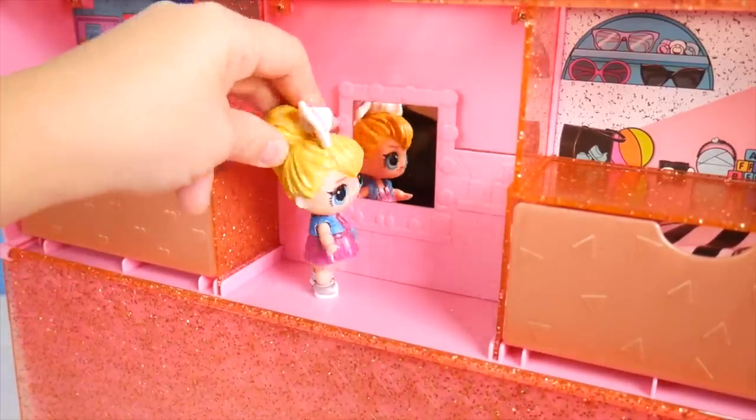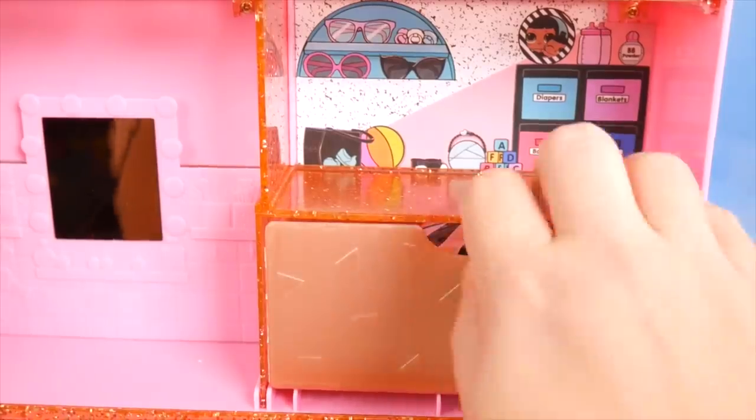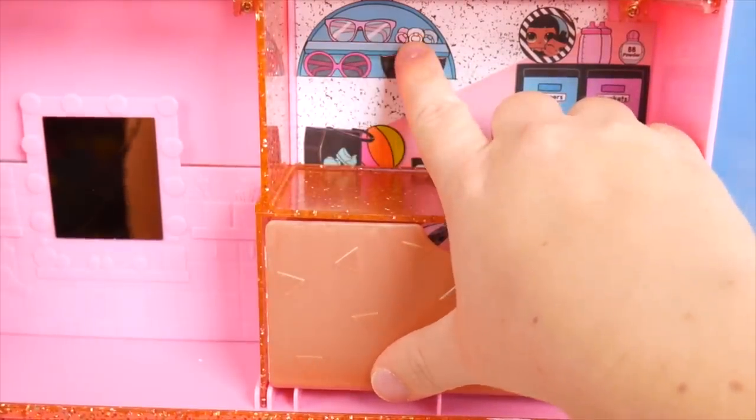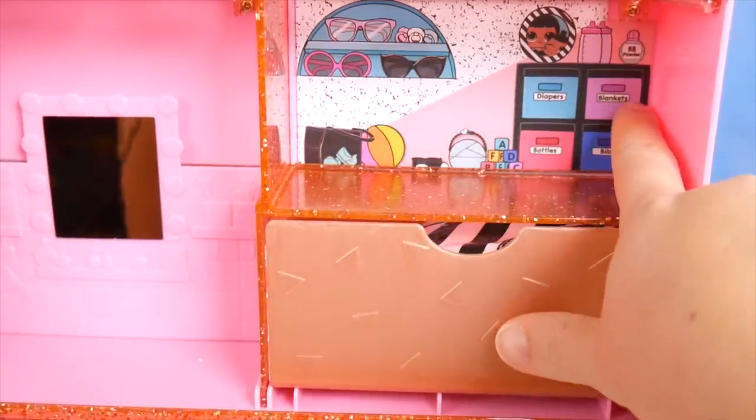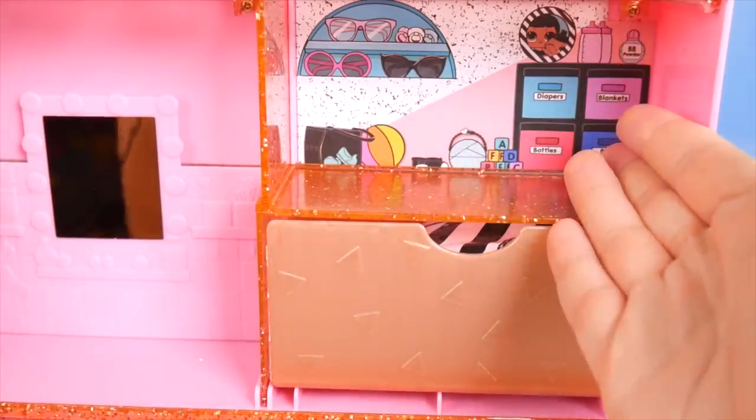Our dolls have a nice little spot to check themselves out in — wow, I'm looking so good! Just need to fix my bow. And what's on this side? We got sunglasses, pacifiers, BB powder, blankets, bibs, bottles, diapers. Maybe this is for little sisters and little brothers.